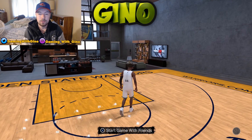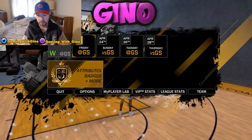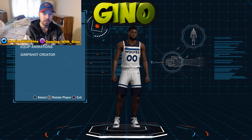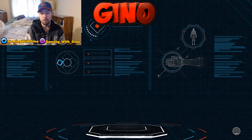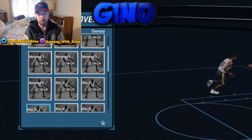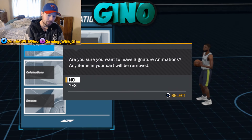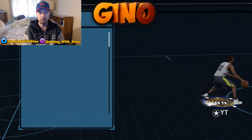Alright guys, we're here at my court and I'm going to show you guys the dribble moves. If you don't know how to change them, follow these steps. I'm on PS4 so press triangle to bring up the menu, then go to My Player Lab. Next go to Equip Animations if you already bought them. If you haven't bought them yet, go to Signature Animations and look at the list — you can go to that section in the store and purchase them. For example, go to Gameplay Moves and I can show you the moving crossover section.